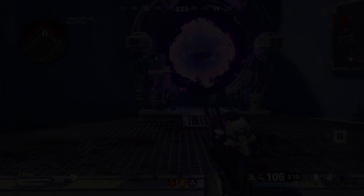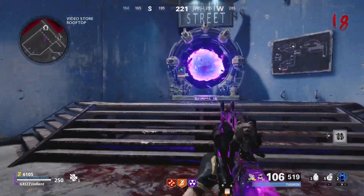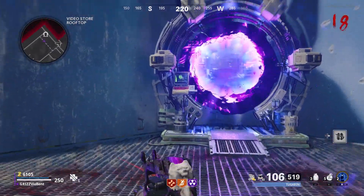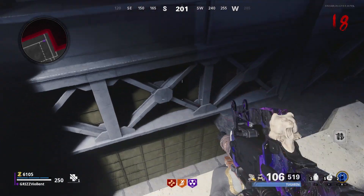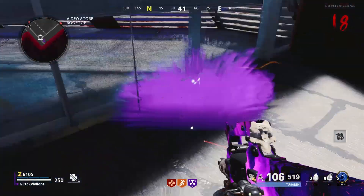We did just get a new game update in Cold War — a few of the previous glitches did get patched over, but not all of them. Today we're on the video store rooftop and what we're doing is sliding into the teleporter, and it's launching us straight up over the wall. That's right, we're jumping the border.